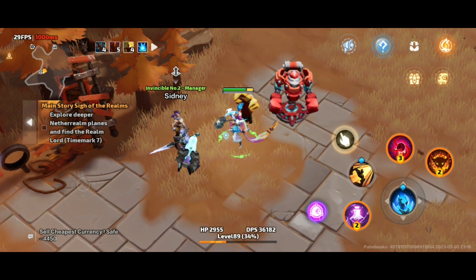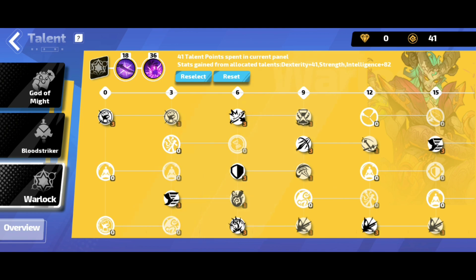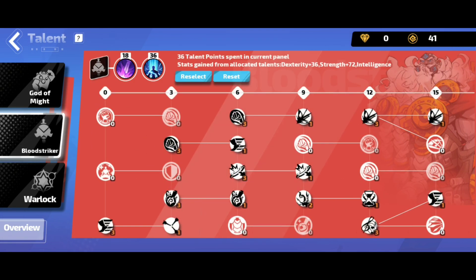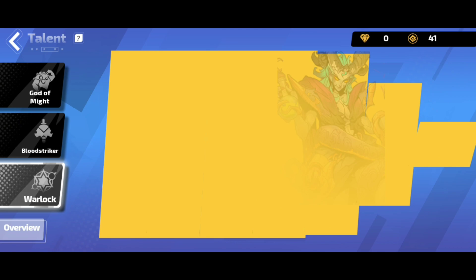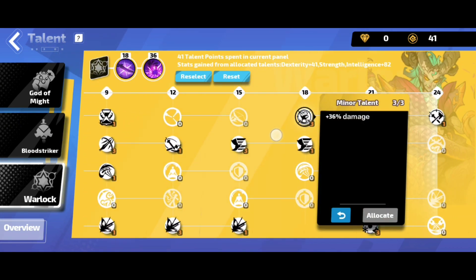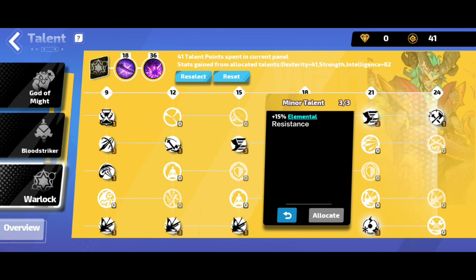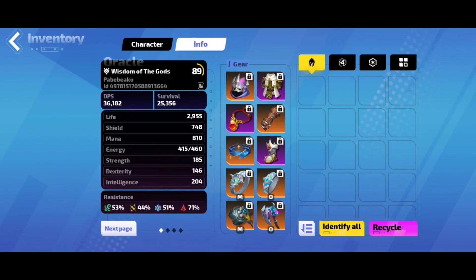In just a couple of levels, as you can see I'm level 89 right now. The talents — if you haven't watched my previous video you may want to — the first one is God of Might. I haven't changed or added anything there. Blood Striker is still the same. I was able to complete 36 damage as well as attack speed and one plus skill level. I also have at least 15 elemental resistance because we haven't capped anything yet, even though this is the hardest resistance cap I was able to make.